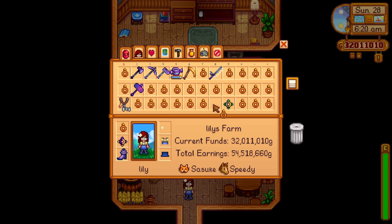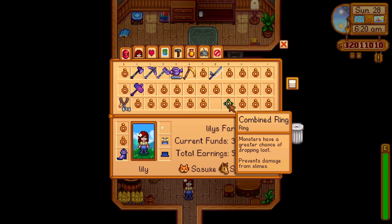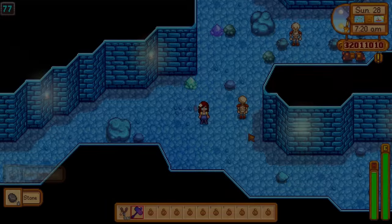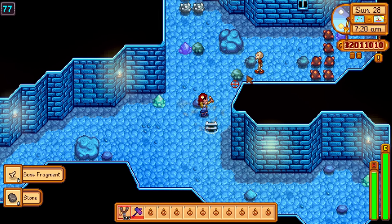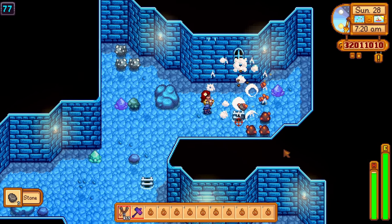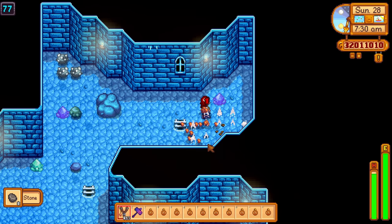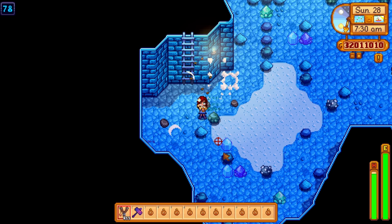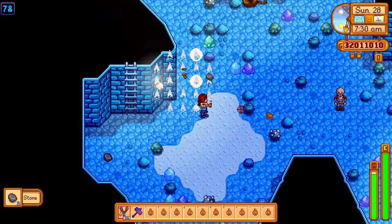The topaz ring will give you a 10% precision bonus. But what is precision, you might ask? Precision doesn't exist. That's right — the precision mechanic was never implemented in the game, but the topaz ring was left in without the precision stat, making it the most useless item in the game. Wearing a topaz ring is the same as wearing no rings at all.